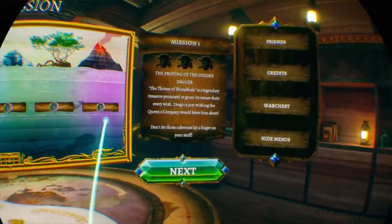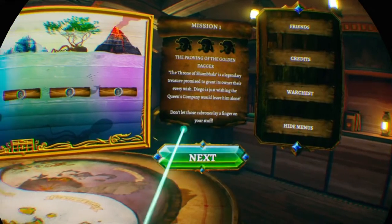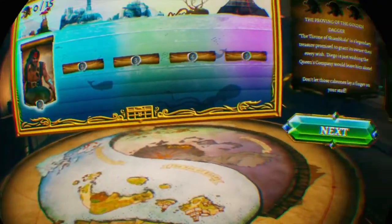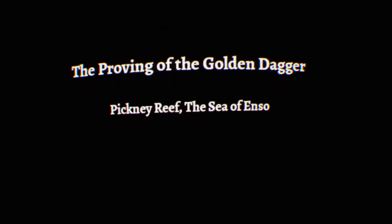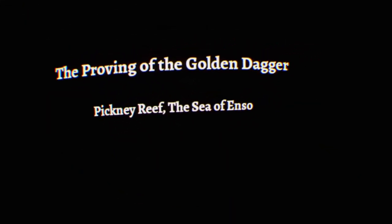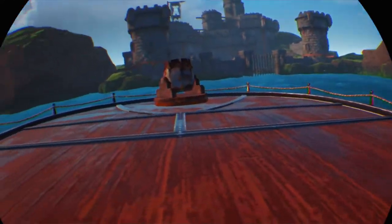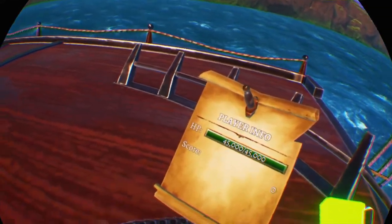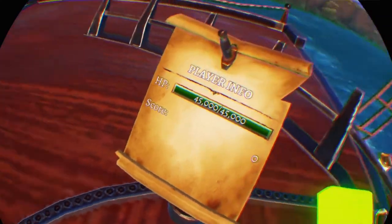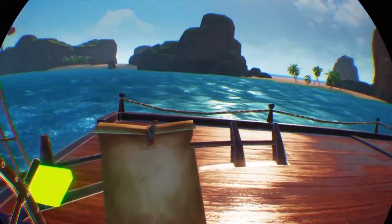Obviously we've got five captains to go through. I think we'll start with Diego, who's our first guy. The proving ground of the golden dagger — Pickney Reef. I'm stood up and I'm using Move controllers. I like it. It looks very good.